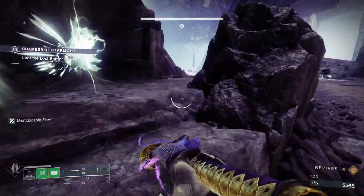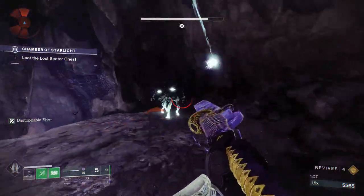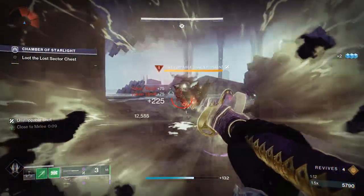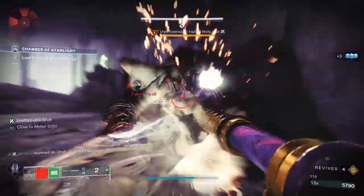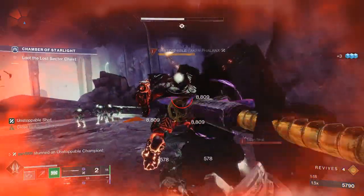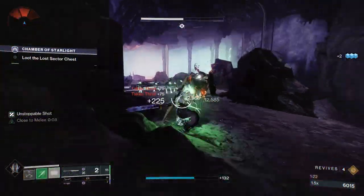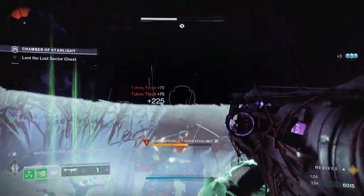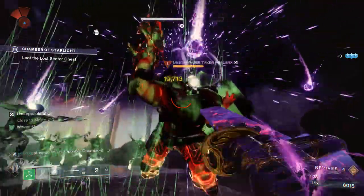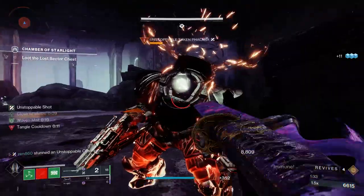When you get here, jump up right where I'm standing and grab the attention of the unstoppable champion. If you don't have him chase you down it's going to be trouble, because he'll run across the room and it's much harder to kill him from the other side. After you stun him, you're going to want to block while meleeing him down with your glaive, as that increases your melee speed which gives you higher DPS. After you stun him you can glaive him down or use your Deathbringer — it doesn't matter too much, just take care of him.